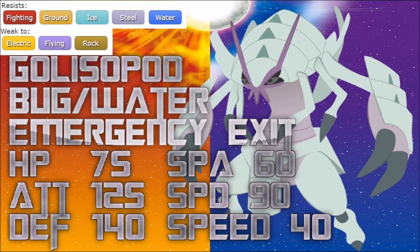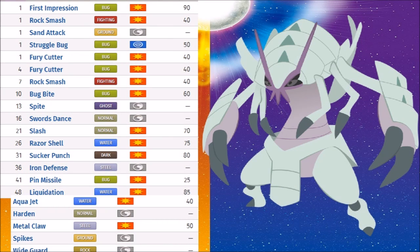We're going to go over its move list — TM, egg moves, and natural moves. Sadly, the only notable moves it learns naturally are First Impression, Bug Bite, Swords Dance (which is a double-edged blade given its ability), Sucker Punch, and Liquidation — a new offensive move that's slightly stronger than Waterfall and can force a defense drop. The egg moves are Aqua Jet and Spikes. This could make it a possible Spikes setter with First Impression to threaten things out. Having Spikes and Emergency Exit is not necessarily a bad thing.